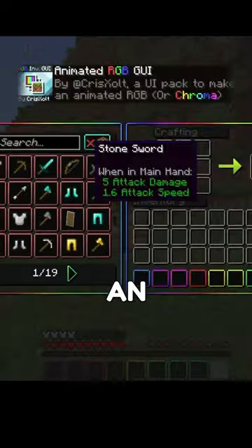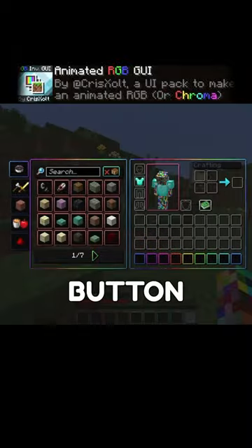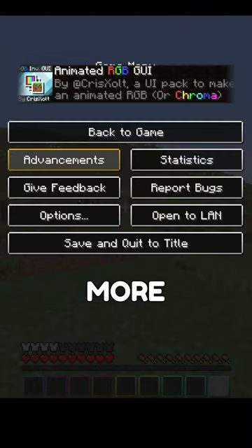Animated RGB GUI adds an animated chroma to almost every button and inventory screen, making them a lot more colorful.